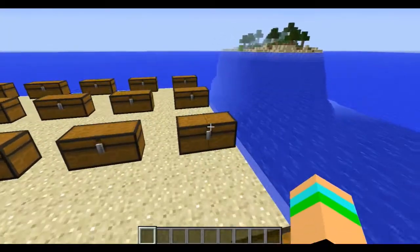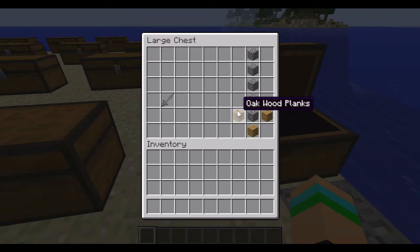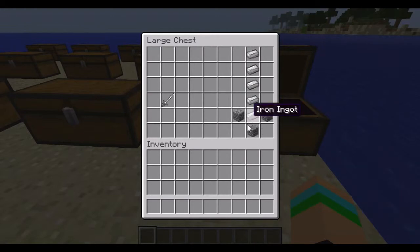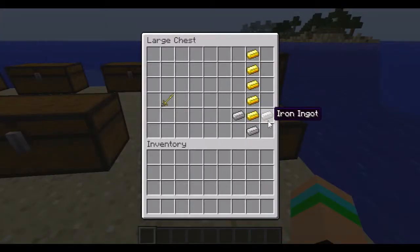As you go up the tiers, the stats will increase but the crafting recipes remain the same pattern. For the stone tier you'll use wood for the handle and stone for the blade. For the iron tier you'll use stone for the handle and iron for the head. For gold you'll use 3 iron ingots and 5 iron ingots for the hilt.